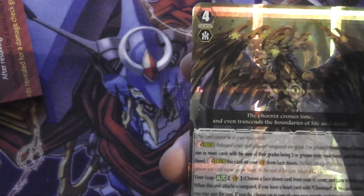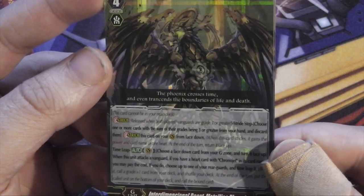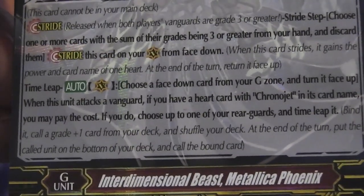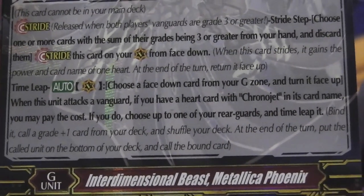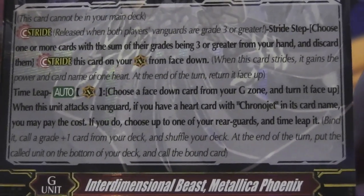Then we get to the new stride — this is new for this particular trial deck. The card is 'Inter-Dimensional Beast Metallica Phoenix.' He's got a Time Leap skill, which is the new keyword for Gear Chronicle. It says: choose a face-down card from your G zone and turn it face up. When this unit attacks a vanguard, if you have a heart card with 'Chrono Jet' in its name, you may pay the cost. If you do, choose up to one of your rear guards and Time Leap it.